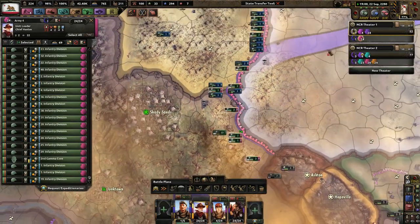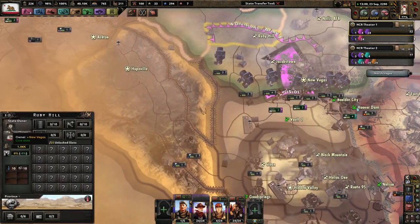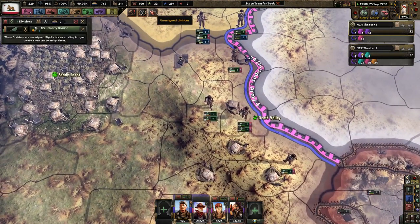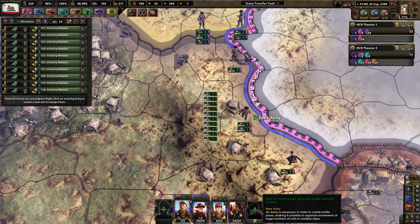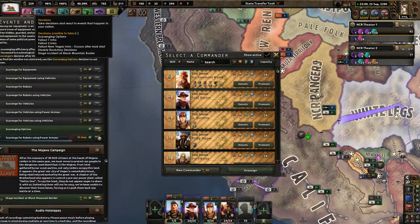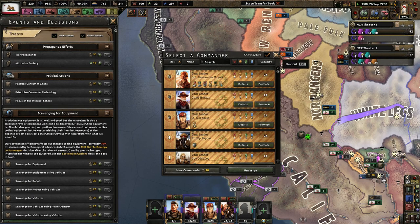You guys are ready to invade. Ruby Hill — whatever, that's fine; I have a non-aggression pact, totally fine with me. Finally, we have some of these guys as well — nice. So we've got some of these small defender divisions. I've got quite a bit of political power — very interesting. We can afford it, so let's do that.